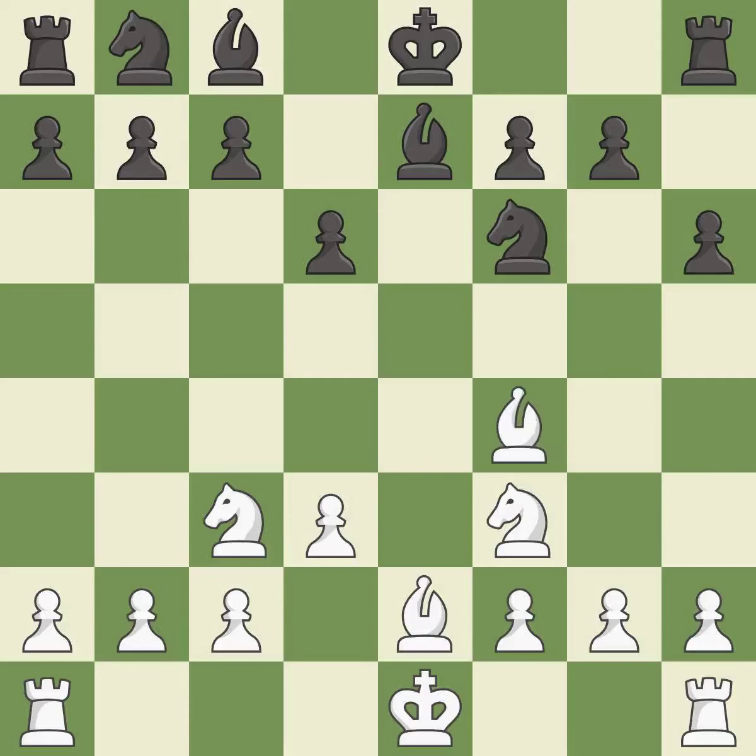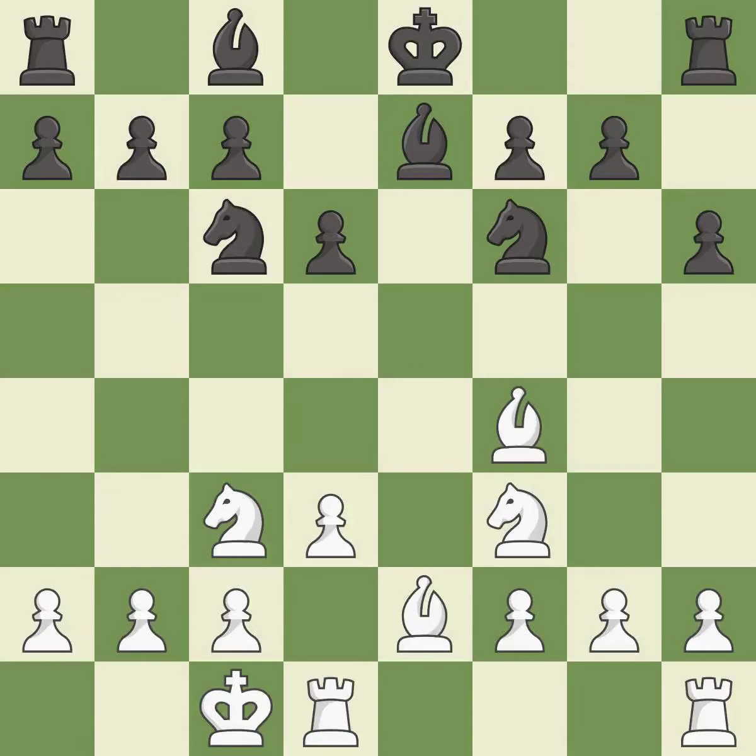This moves the bishop to safety — it is excellent. This activates a knight by developing it off of its starting square — it is best. The rooks can see each other now, allowing them to provide mutual defense. This develops a bishop off its starting square, getting it into the action — it is excellent.